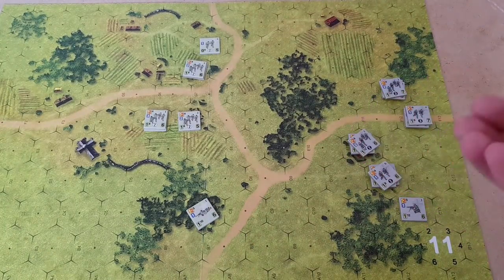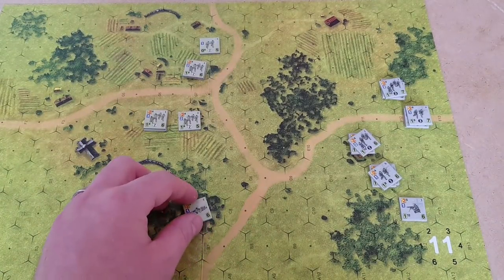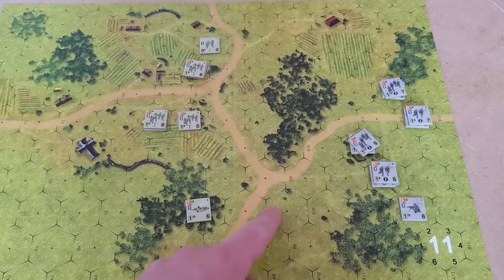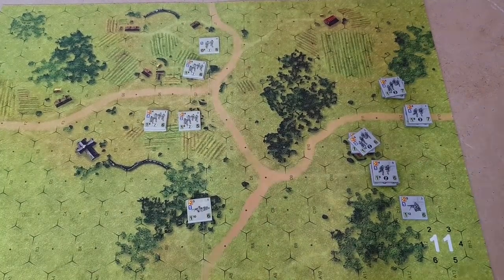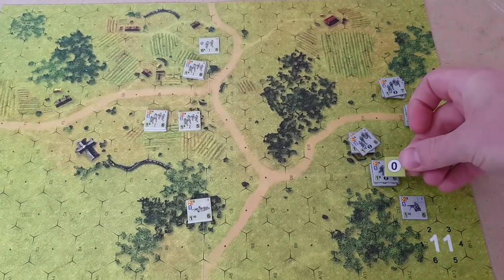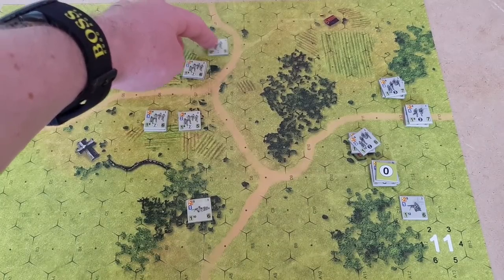The Americans are going to roll to see if they can activate more than one platoon, but they only have one platoon so we don't even need to roll. So their first thing is the MG is going to fire at this unit here. He has a clear line of sight down to them — five hexes away, so we have a minus one, which brings his one to a zero. We're going to place a zero marker on that squad as they are being suppressed by the machine gun. This guy here is going to move his three — one, two, three.